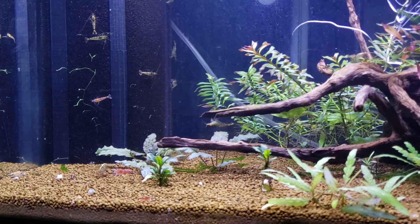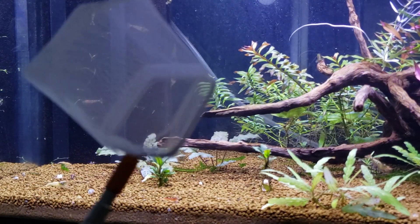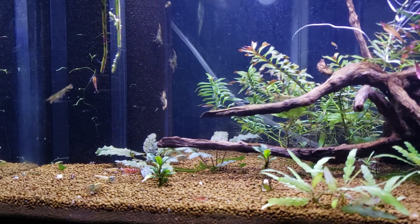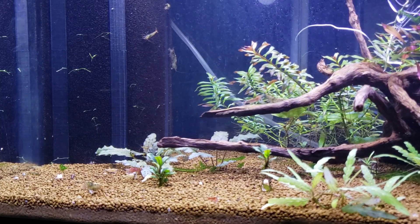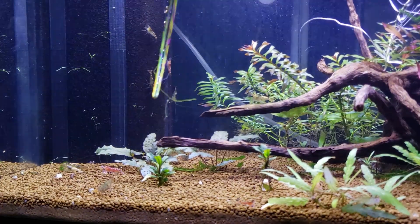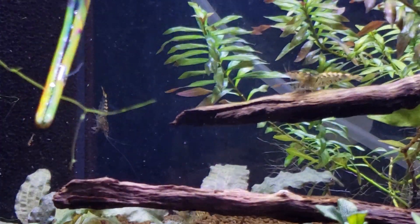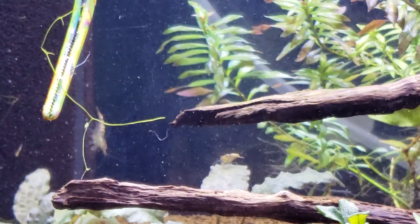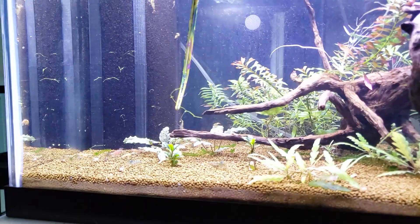I've got my tweezers as well as a very fine mesh net, because I'm going to be very careful — if I see any pieces swimming away I'll scoop them up with the net. Going very slowly here, I'll grab this nice big piece and see if we can get a good zoom-up on the bladderwort. You can see that little tiny pocket right there — that's a little tiny bladder, and the shrimp will get stuck in it. It's got to be a really tiny shrimp, but newborns are small enough that they will indeed get eaten.